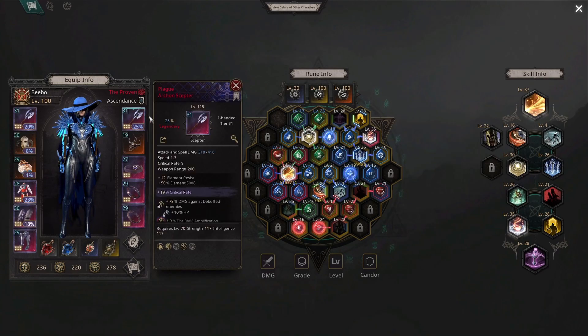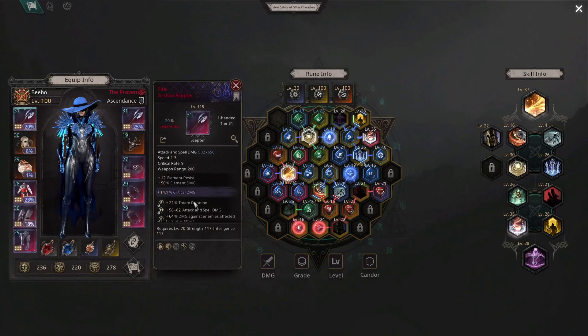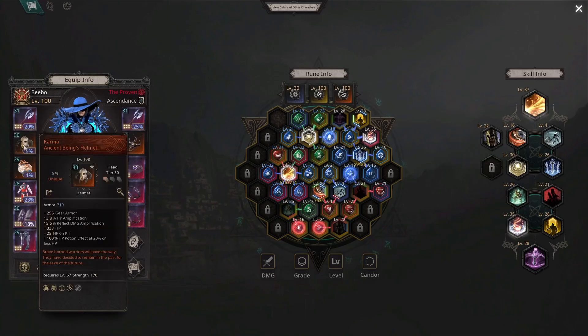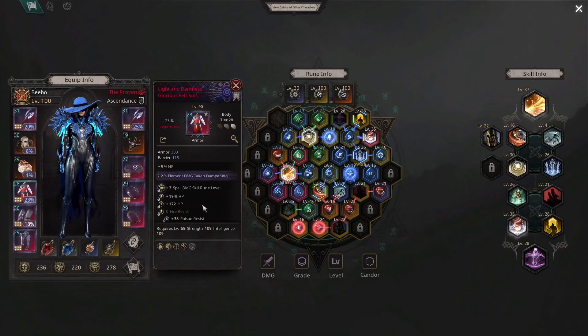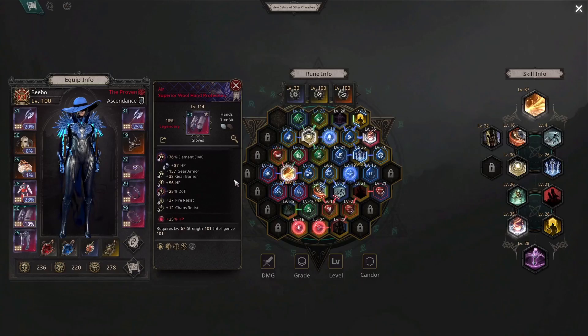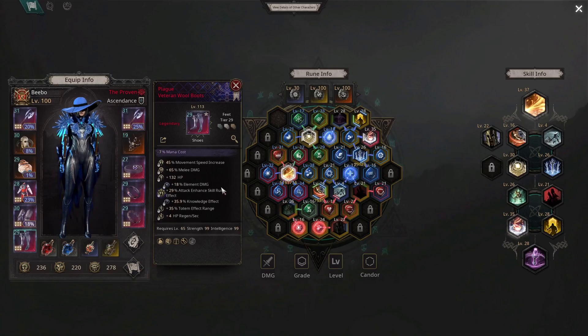Let's go over his items real quick. The way you're going to gear: fire damage, damage against debuffed enemies, DoT amplification, attack and spell damage, fire damage. This is the new Karma helmet — very cool. As mentioned, he goes for full tank. Lights Portrait as well. HP, elemental damage — look at that HP roll, very nice. And his boots had HP too, that's very nice.